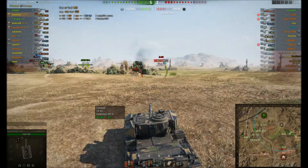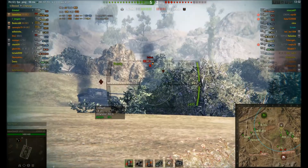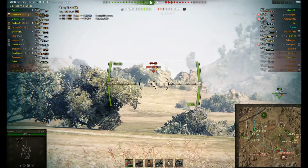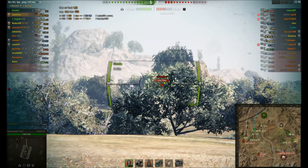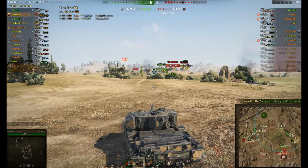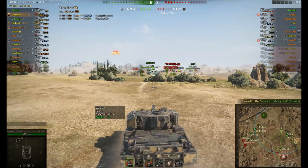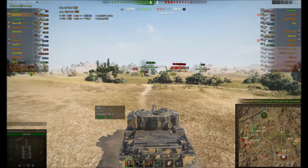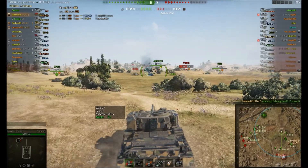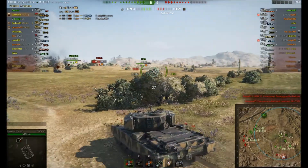I just talked about how accurate this gun is and then I proceed to donk one into the dirt as well. I'm trying to hit that A44 because from XVM I know he was their best player by some distance, so I thought if I can take him out cheaply that will help. Bonkers got another kill, so he's up to two. I've only done about 500 damage so far but it's six-two, so it's been a very successful push.